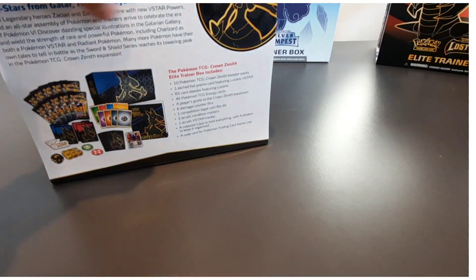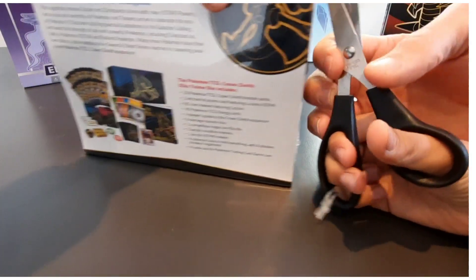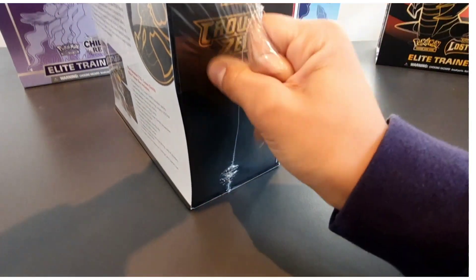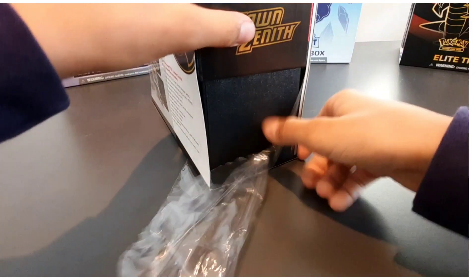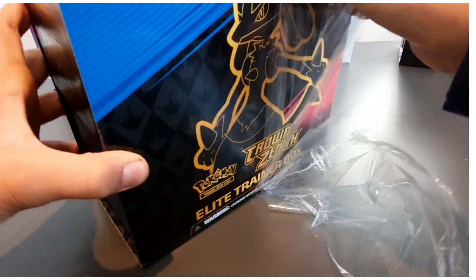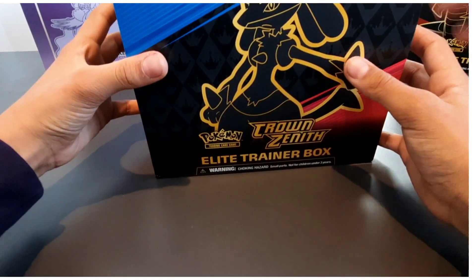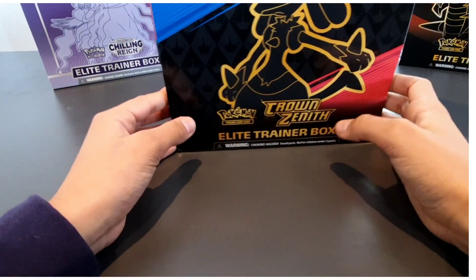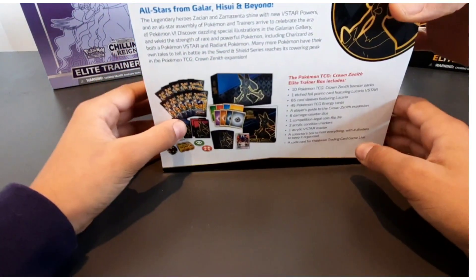Oh my god, this is exciting! Before we open the box, we need to show you the box first. The box has an epic design — really nice black on there. And if you look on the sides in gold, very cool. On the back you can see what we've got.